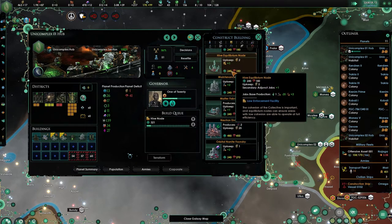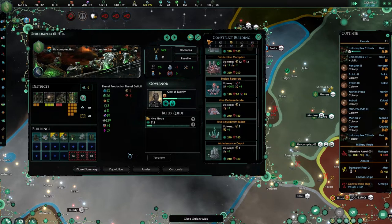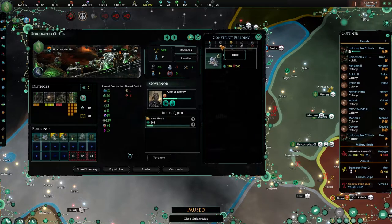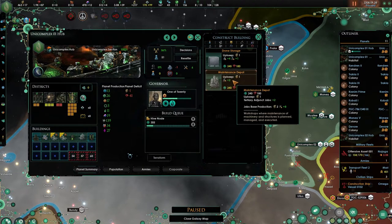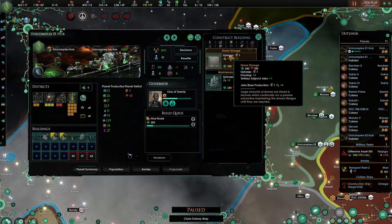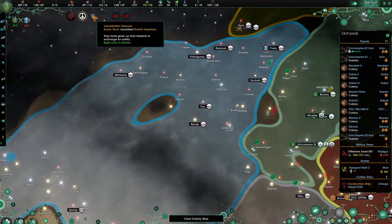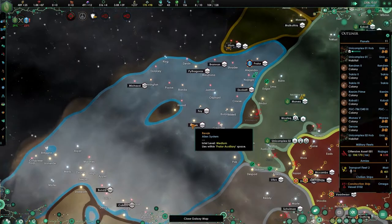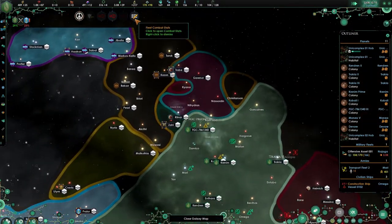I wish we could increase this yet again but we can't, so we definitely have to do something about storage. Let's see housing — housing would be population, no? Drone storage. Poor housing — yeah, let's just build a few housing. Vesselization requested — well, not by me, I know that. So these guys are vesselizing, apparently, which is funny.